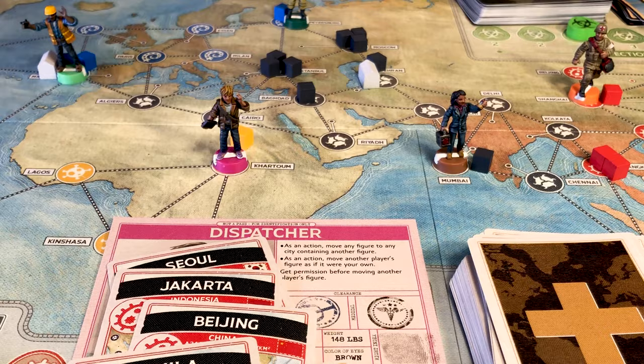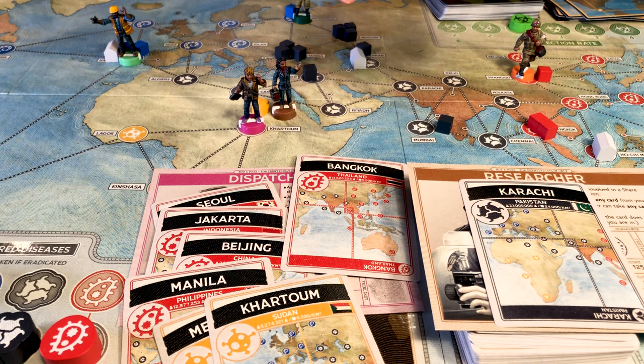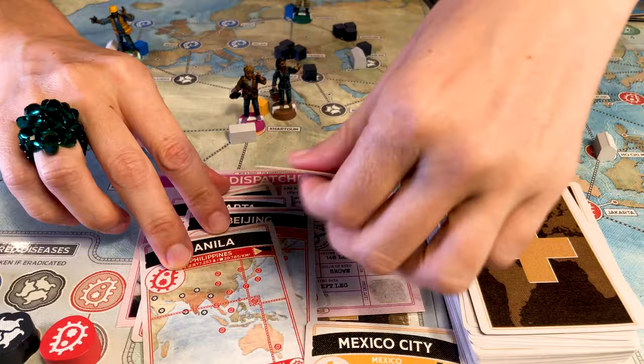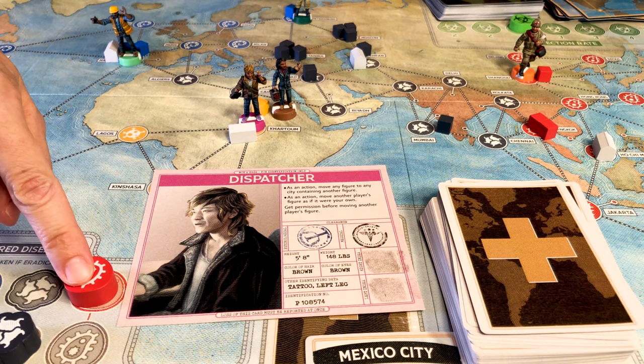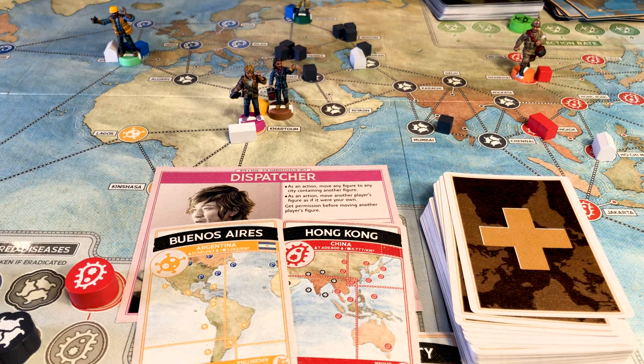Let's look at one full player turn. As his first action, the Dispatcher uses his special ability to bring the Researcher to himself. Second, he uses the Researcher's ability to take a card from her. Now having eight cards, he must immediately discard down to seven, discarding San Francisco. Third, he builds a research station in Khartoum using that city card. Fourth, he discards his five red cards to discover a cure and moves the cure marker. Then the Dispatcher draws two player cards, infects two cities from the infection deck, and his turn ends.